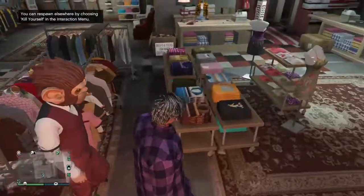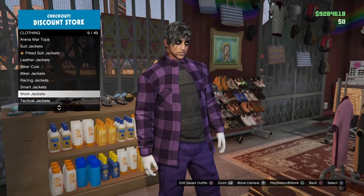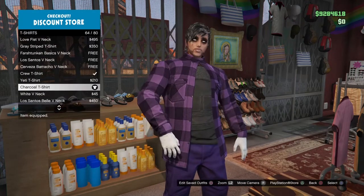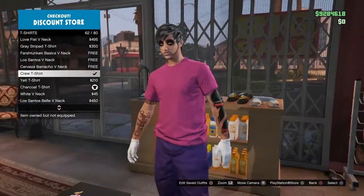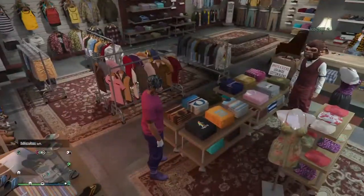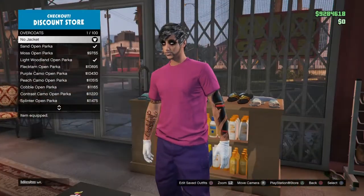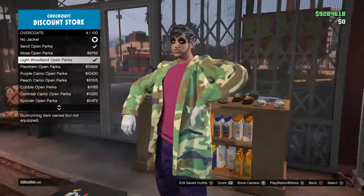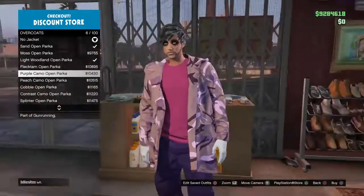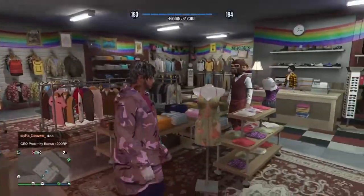Go to sneakers and put on the purple ones. After that, go to tops, then go all the way down to t-shirts and pick the crew shirt — it doesn't matter what color the shirt is going to be. Once you pick that, go to tops then go to overcoats. You can use any overcoat you want as long as it's open. I'm going to pick the purple one because it matches.